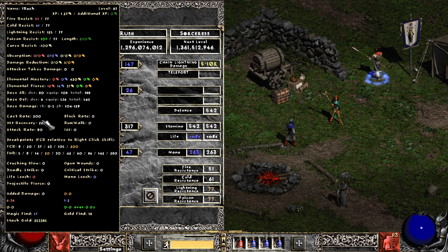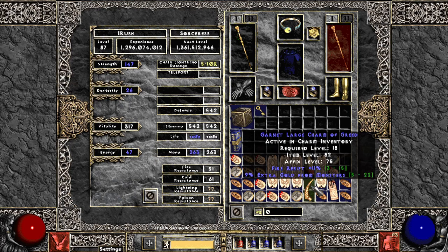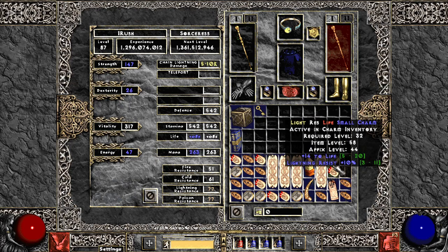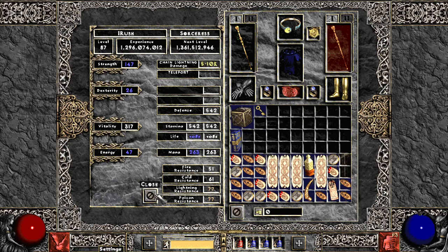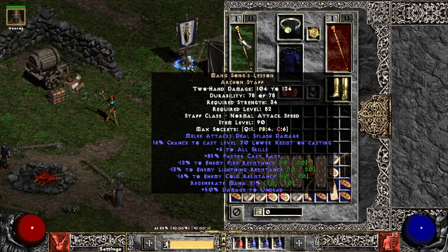Whenever I kind of finalize this build I'll go back through, but this is 200 FCR - that's the big point on this. It makes it really nice to teleport and really spam those lightning spells. I need to do a little bit higher lightning resist right now and I'm just trying to get it situated. Charms are just kind of random whatever I found to get some life and some resistance. I had a torch, I sold it - I kind of wanted to go over this build before I switched to Infinity.